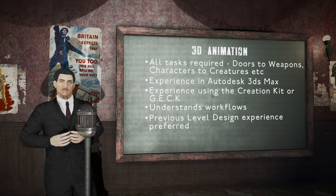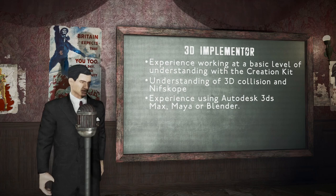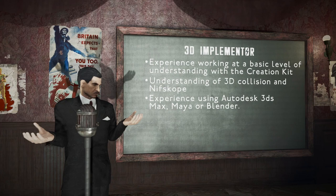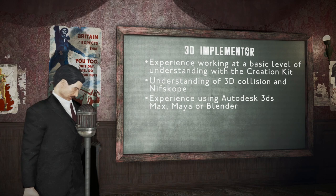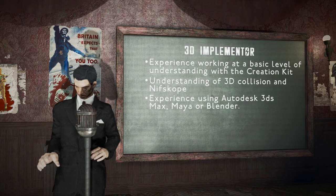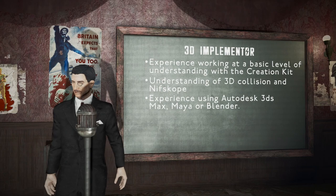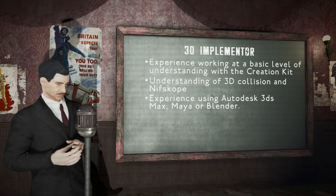Join today as a 3D implementor! We're pretty chock-full of 3D modelers, and most of the work has been done. But we require additional hands on deck to help get what has been created working in the Creation Kit. Could you be the final piece of the puzzle to help us take the models we have created and get them working in the Creation Engine? You'd be experienced to at least a basic level with the Creation Kit, and have an understanding of how to set up collision and get it working in NifSkope. Primarily, you'd have an understanding of Autodesk 3DS Max, Maya, or even Blender, whilst we have the capacity to teach you at this level. Priority will be given to those already in the know.